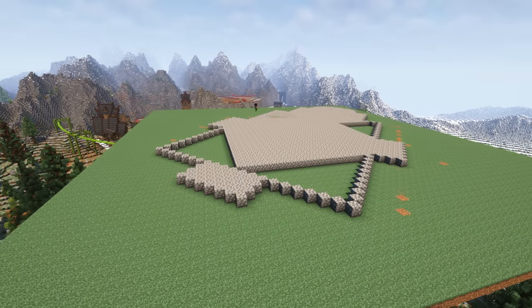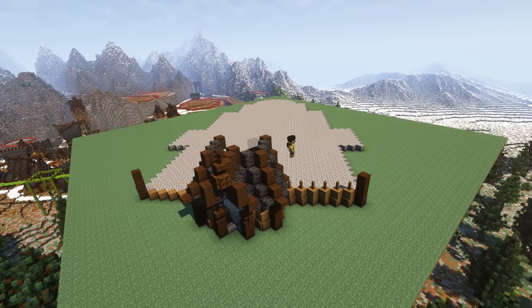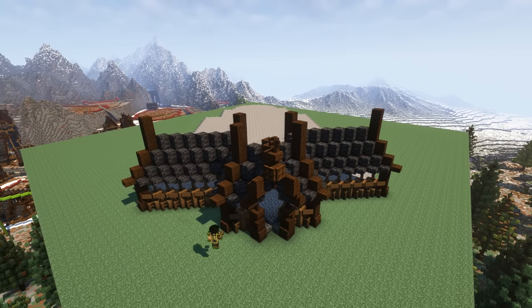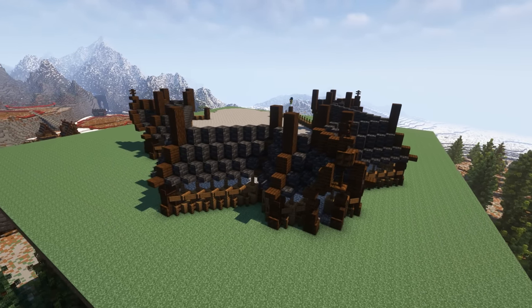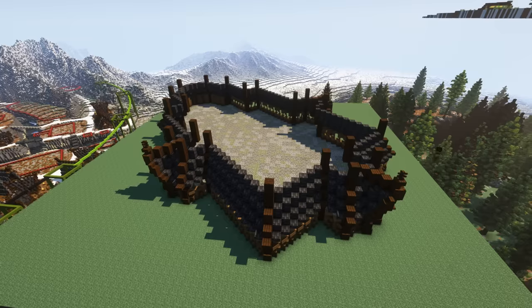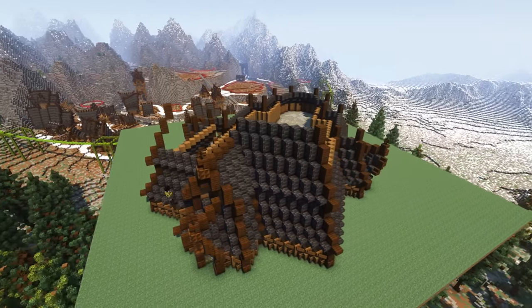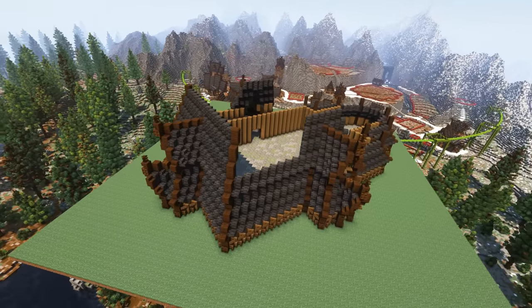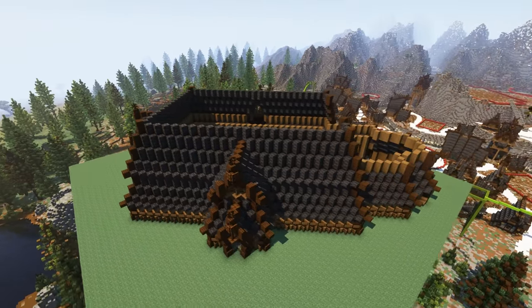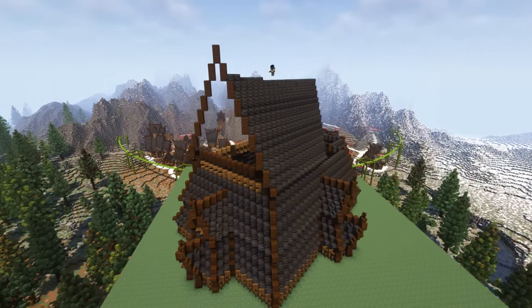Next, I tackled the place of worship for this biome, which was inspired by a Nordic stave church. We've tried really hard to include lots of different cultures and places of worship throughout the series. You might be wondering why we took inspiration from the stave church — well, it's an extremely interesting building to look at, and it ties into these Nordic roots that we've been so inspired by.